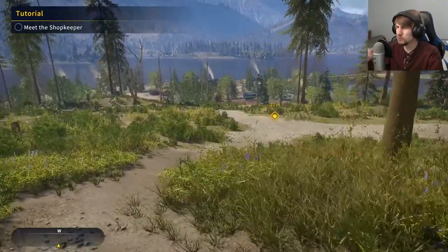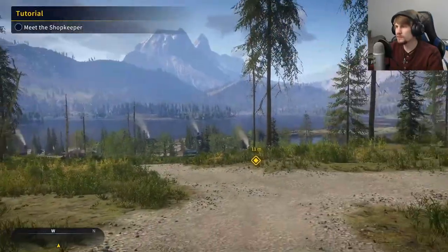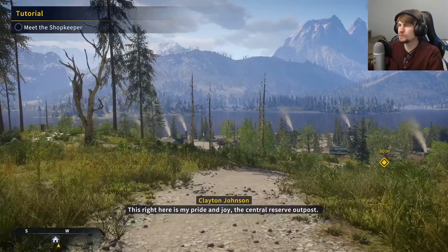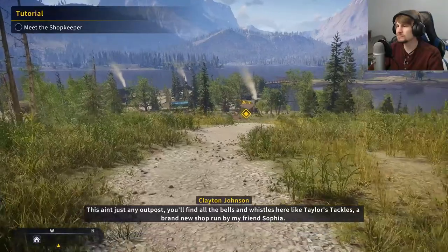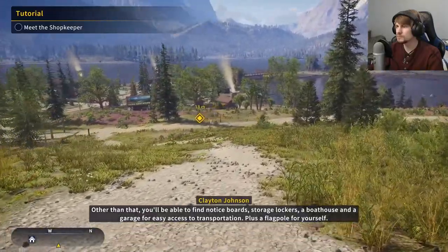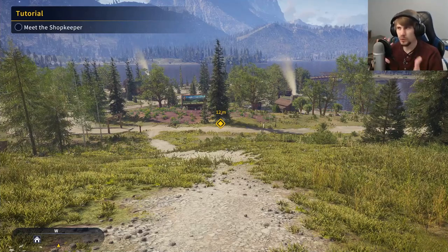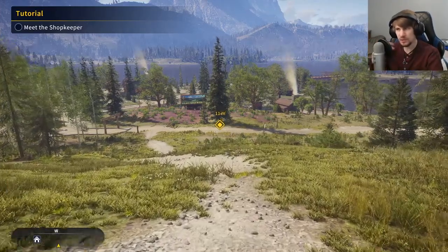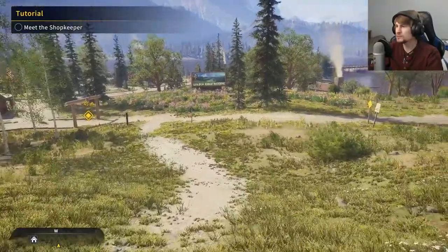Let's head down and meet — what's her name? I completely missed that because of all the talking I did. This right here is my pride and joy — the Central Reserve Outpost. You'll find all the bells and whistles here, like — Taylor, that's it — a brand new shop run by my friend Sophia. Other than that, you'll find notice boards, storage lockers, a boathouse, and a garage. I don't know if you needed to make an entirely separate game just to have fishing, but we'll see how it goes and plays out.